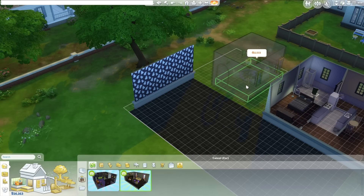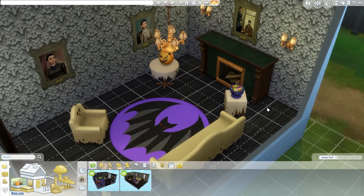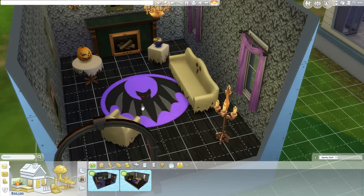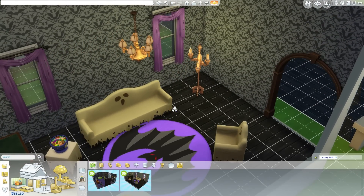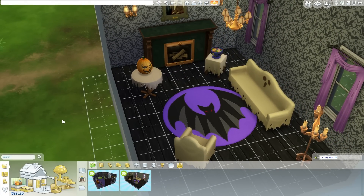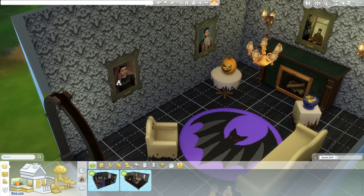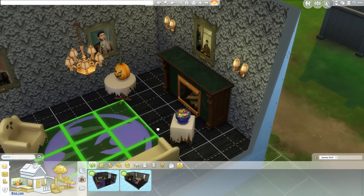I should probably do motherlode so I can afford things to show you guys. Let's see what that looks like — nice. New rug, a bunch of new things from the stuff pack. Not game pack, stuff pack — we have like 50 different packs now. Take my money, take all the candy.